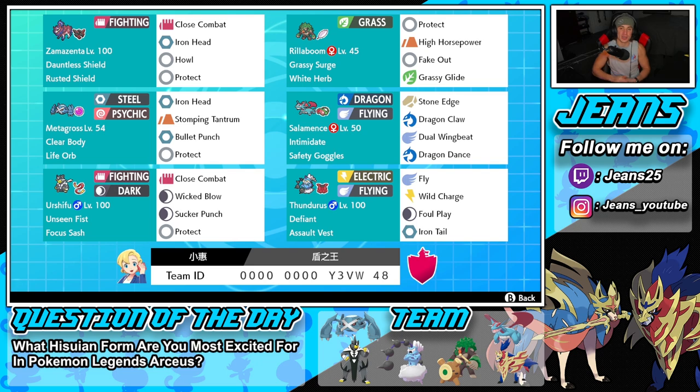Next Pokemon is Rillaboom, which you can bring on any team and it makes it better. It's holding the White Herb so when stat drops come in we just remove them. Its moveset includes Protect, High Horsepower, Fake Out for flinch, and Grassy Glide for first-turn priority in the surge.